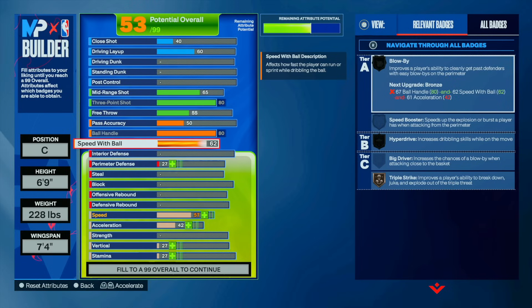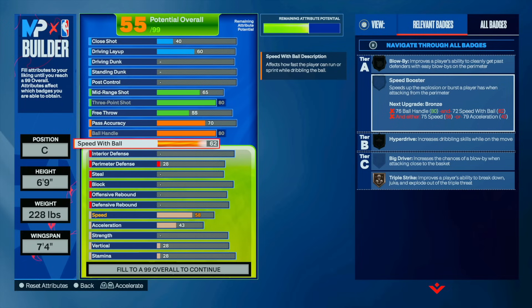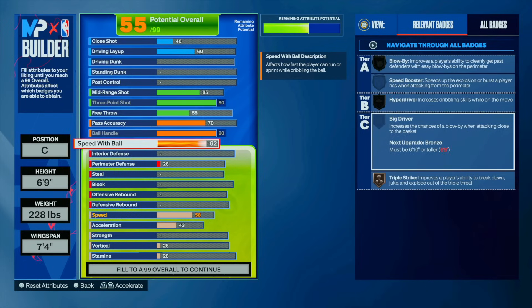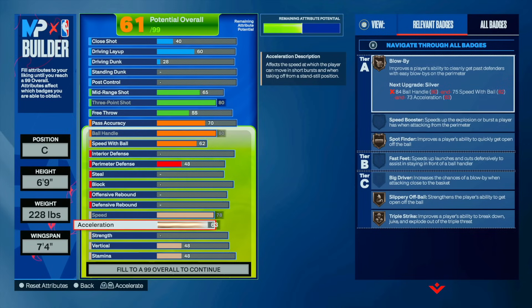Speaking of speed booster, I didn't even end up getting it — I got bronze blow by instead. Speed booster bronze doesn't do anything; you still get those weird animations where you're just running fast without a smooth run. There's no point wasting attributes on it because you can't go any higher — you're not going to get silver. So we just keep bronze blow by. Speed went 78 and 63.